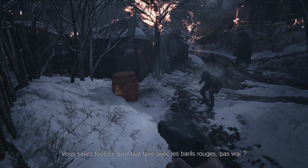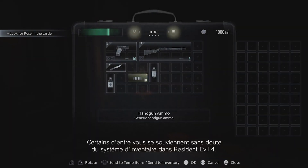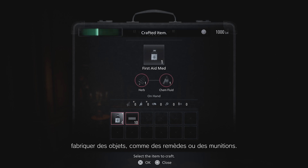Everyone knows what to do with red barrels, right? Some of you will remember a similar inventory management system in Resident Evil 4. This time around, we've added crafting, which allows you to create items such as first aid and ammo.